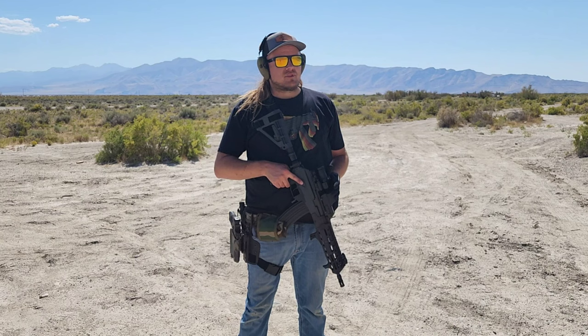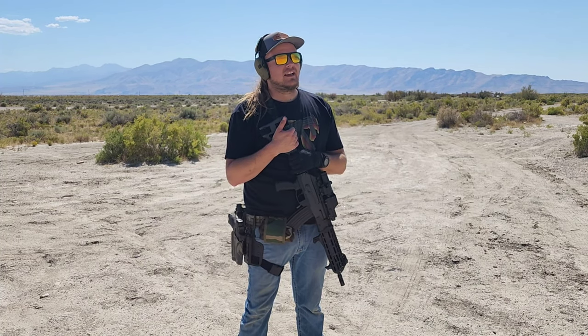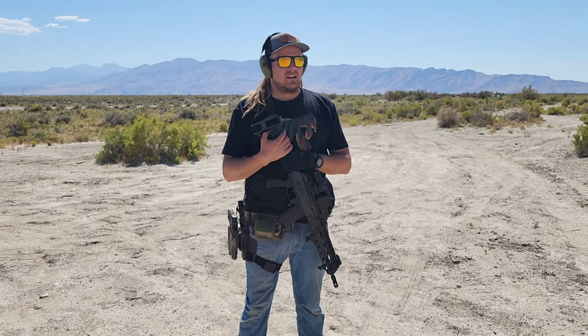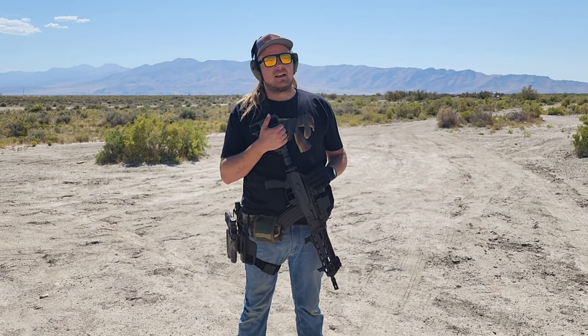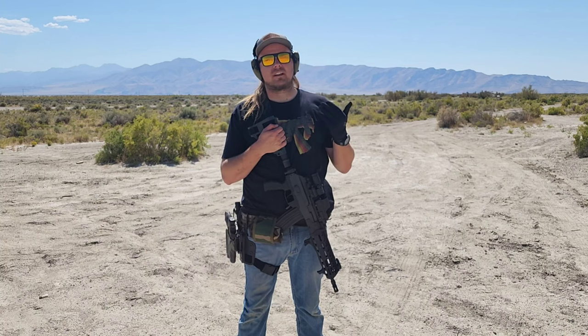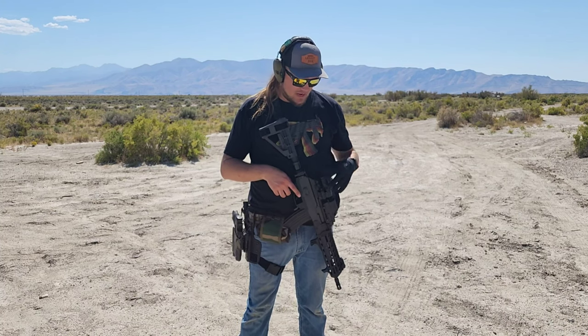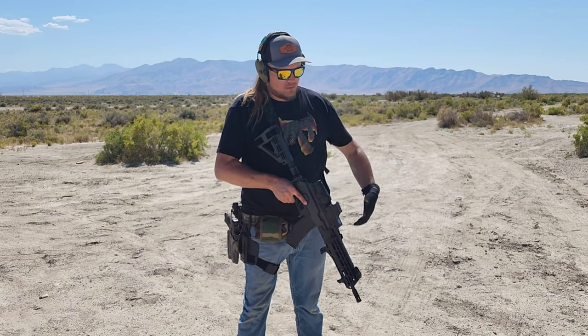I've been messing with the zero on this Meprolite Foresight, kind of figuring it out. It does have a zero stop feature. When you go into zeroing mode, it's going to let you adjust for height or windage — horizontal or vertical — depending on wind and the distance you're shooting at. Once you get it zeroed at about 100 yards, which I like to do for something like this, it gives me a nice bearing. Then if you're shooting at a further distance, you can just adjust from there. Right now I have it in zeroing mode with targets at 100 yards.